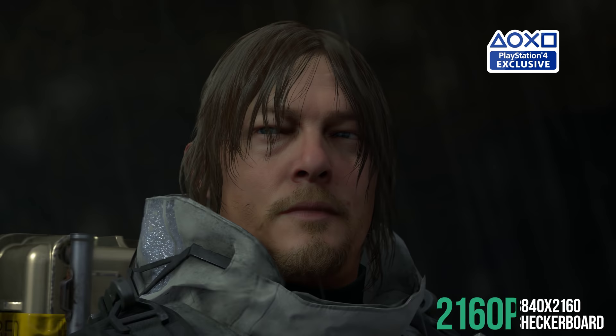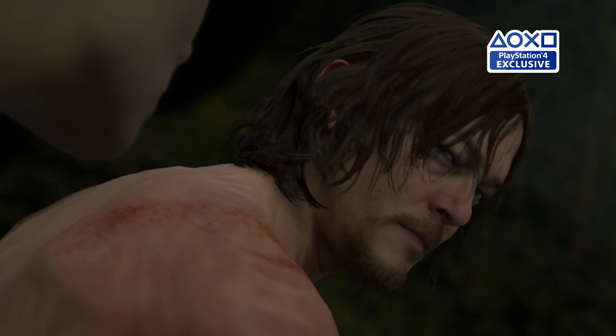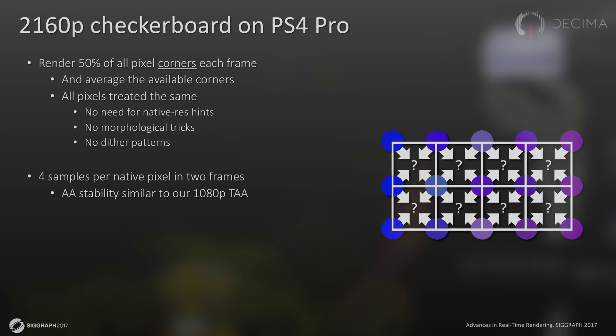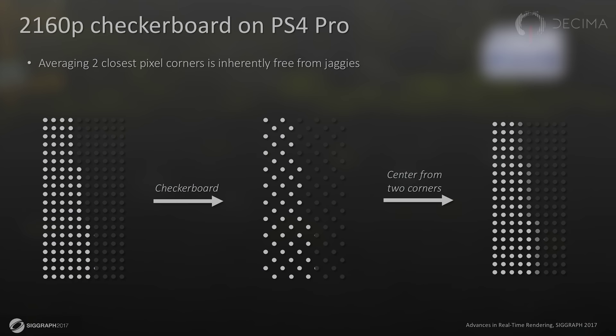Death Stranding is also a 2160p checkerboard implementation, and we know exactly how it's achieved thanks to a joint presentation between Kojima Productions and Guerrilla Games — I'll link to the full thing in the description below. The native resolution is half ultra-HD: 1920 by 2160, but there are four samples per native pixel derived from two frames. This looks good for straight horizontal or vertical edges but doesn't really work well on diagonals.